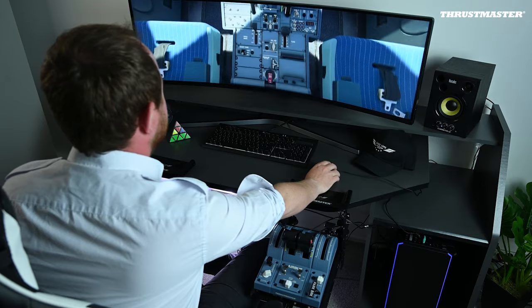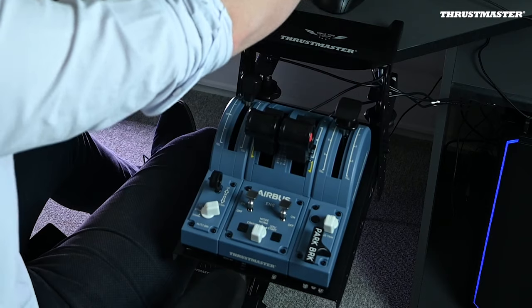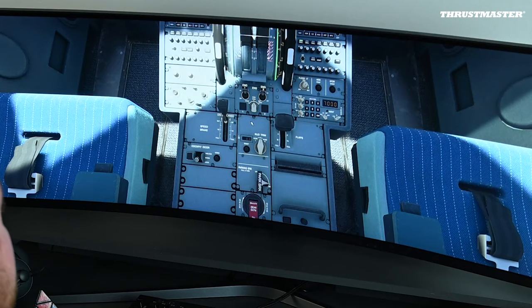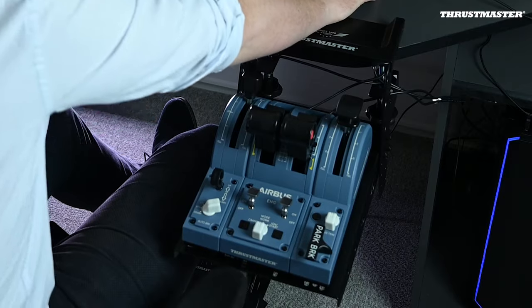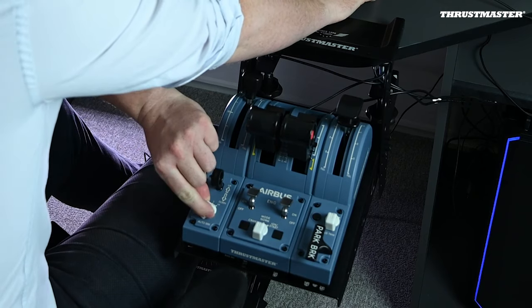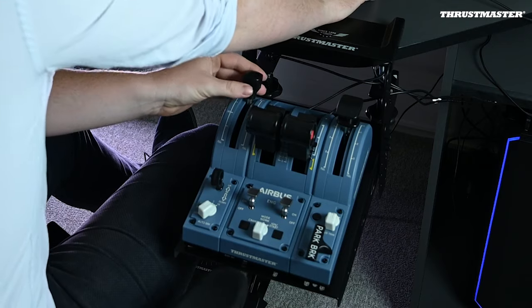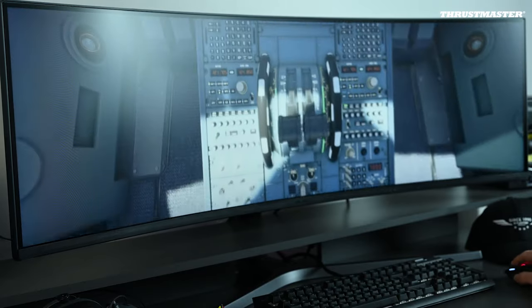Then we'll have a look at our flap settings. We're going to have flaps one for this takeoff, so we'll set it on our TCA quadrant and we'll double-check on the lever inside the game as well as inside the ECAM system. We'll also check our auto braking system and set it to high, and arm our spoilers in case of an abortive takeoff. Finally we can check our radio and transponder settings.